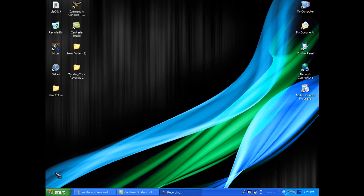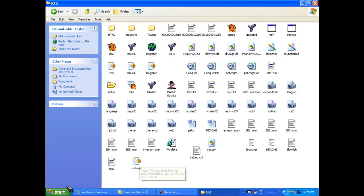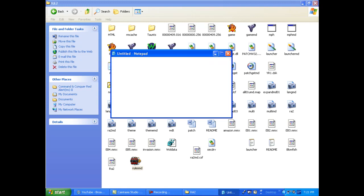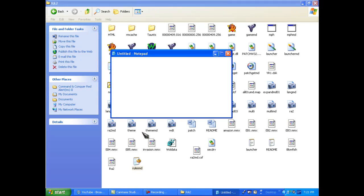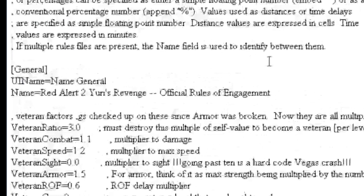If you already have it, let's get started. First thing you want to do is head over to rules MD.ini and go ahead and open that up. Once you have rules MD.ini open, go ahead and hit Ctrl+F to search — we're going to search for the allied air headquarters, or air base, whatever you want to call it.